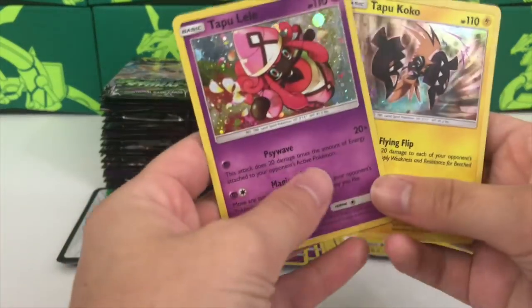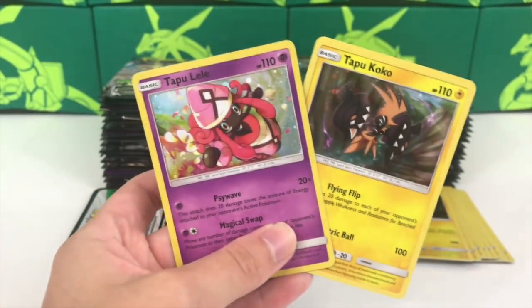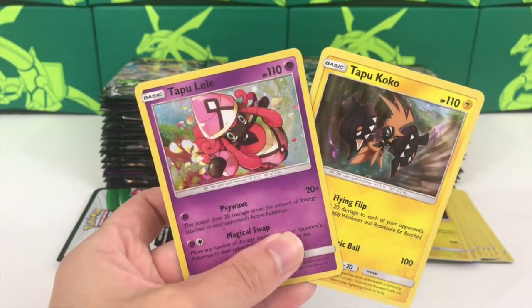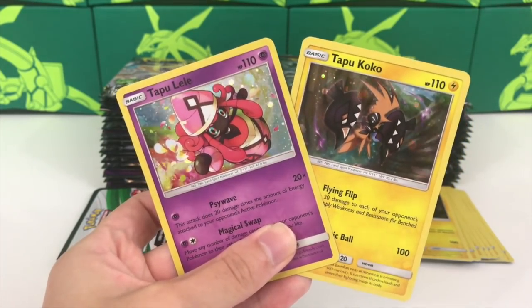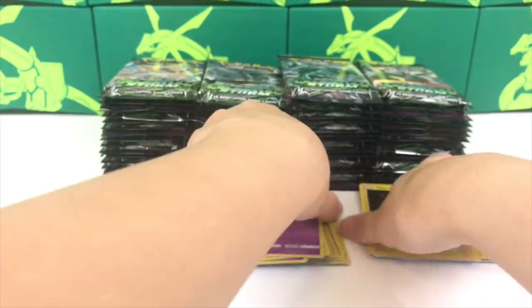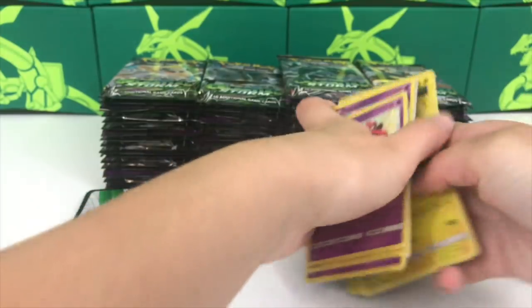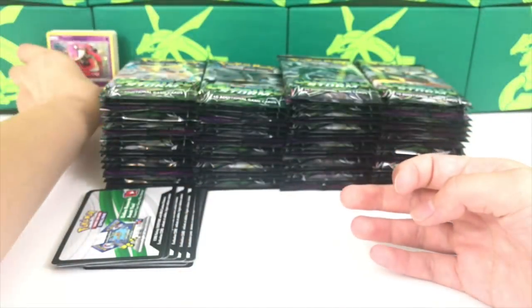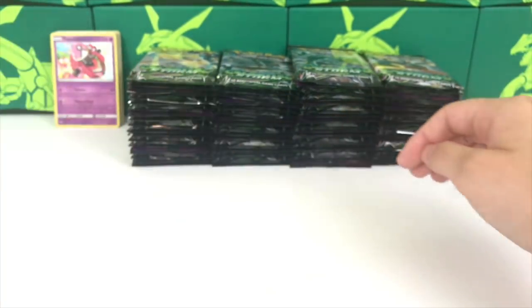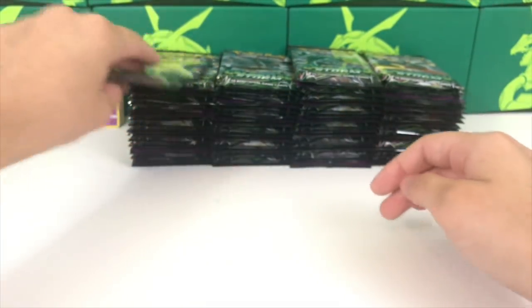We did a slower opening of two individual blister packs on the channel previously, so you can go check that out. We have the Tapu Lele and the Tapu Coco promos - very cool. We also get code cards. We're gonna stick those off in the back and just get organized a little bit. We have giant stacks of packs to go through.